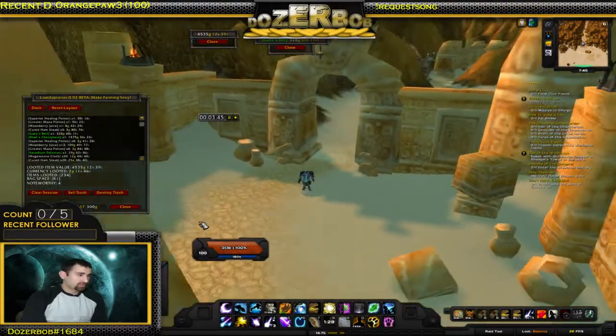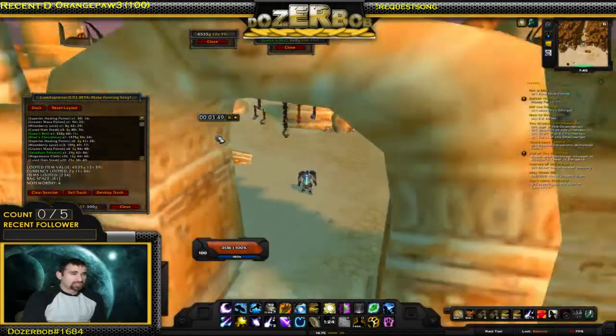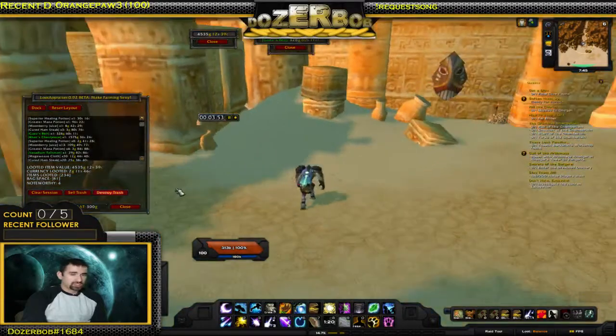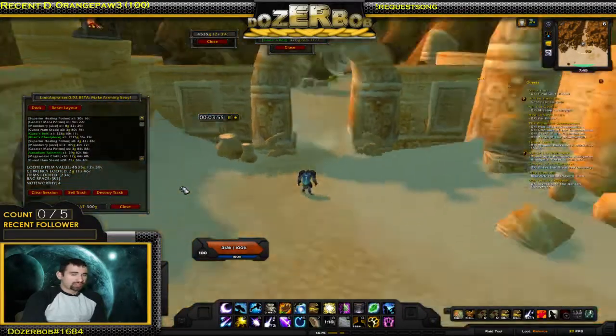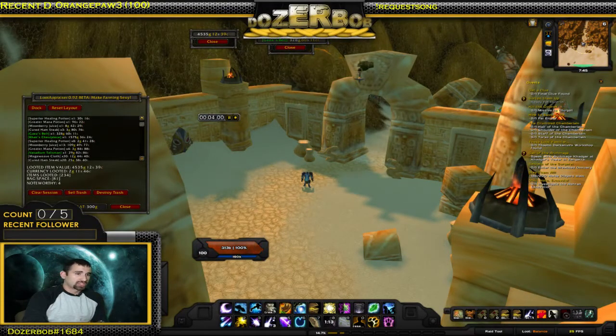Instead of right-clicking and pressing reset instance, I have a macro which is: /script ResetInstances() - with a semicolon. So that's one way to make 300, 400, 500 gold in three minutes, and hopefully get lucky to get some Tyrant pieces, Jade pieces, or Bloodforge pieces which could sell for quite a bit of coin. Alright guys, have a nice day! If you liked the video please leave a comment, or if you have any suggestions for new ways to make gold just let me know.